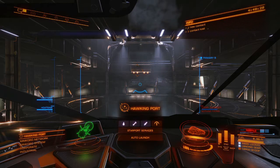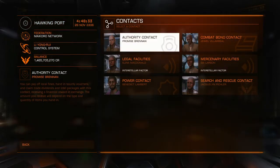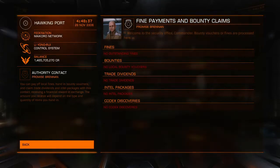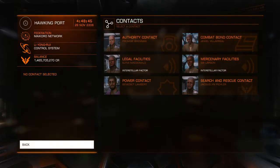Once you're done at the resource extraction zone, come in to your contacts and go through to your authority contacts. Once you get your local bounties you'll be able to turn those in for credits. Now if you do blow up or die — especially when you're docking — you lose those, so let's not do that.